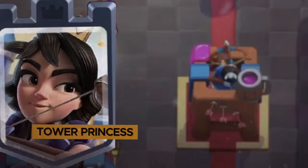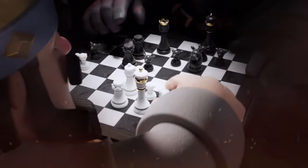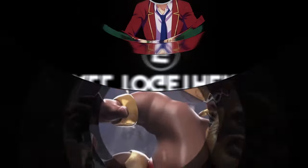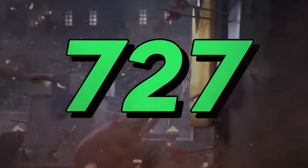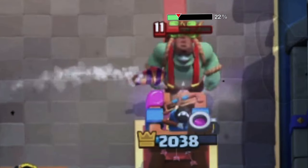But that's not all. The final damage was done by the Tower Princess, which did 11 hits, and since the Tower Princess does 109 damage each hit, that's 1,199 total damage points altogether. This means the Goblin Giant has 727 health points left over, or just 22% left — roughly about one quarter — and that matches up perfectly.